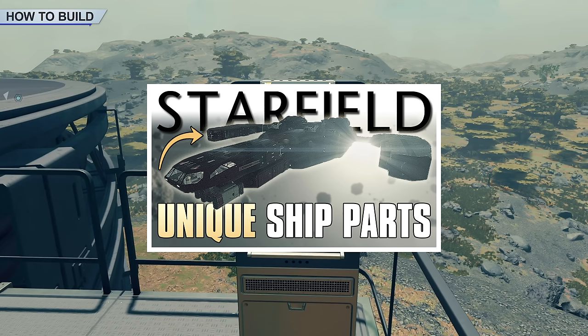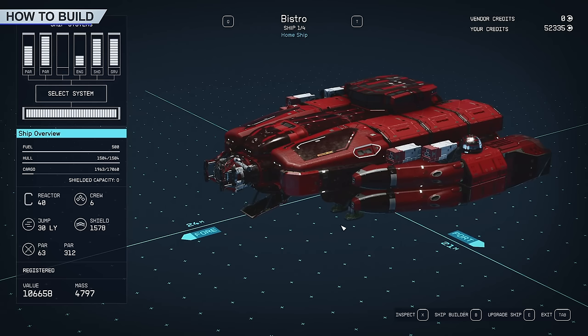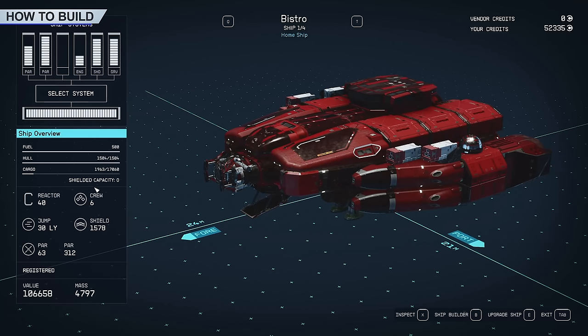Otherwise, you just need to fly around the galaxy. I've got a video in the description below showing you where all the best places to find ship parts are. Use your shipbuilder at your main base but start off by building the shell of what you want, then you can fly to different locations and put on those individual parts and swap out others you've used temporarily. Starting here, you see you have more than enough power to power every single system. It has a crew of six, a 40 reactor, max 30 light year jump range, high shields, a lot of particle weapon damage, a ton of cargo space — impacted by my payload skill — a 1500 hull, and 500 fuel, which is more than enough to get everywhere on a single jump. With all these parts together it should cost you a minimum of about half a mil, but you might get away with less if you swap out other parts.